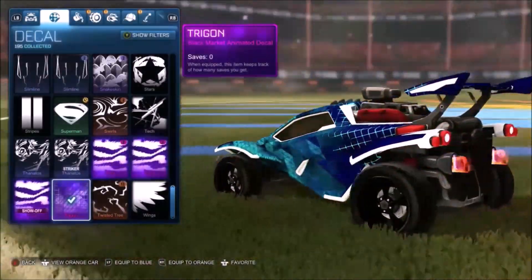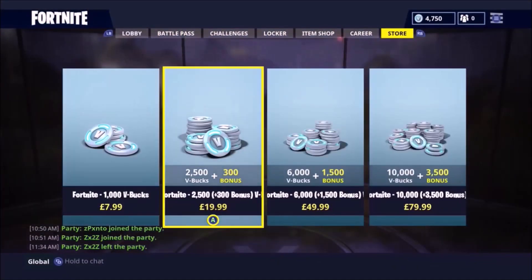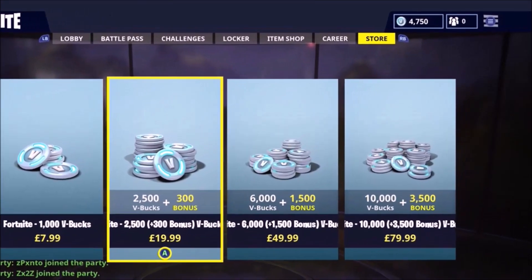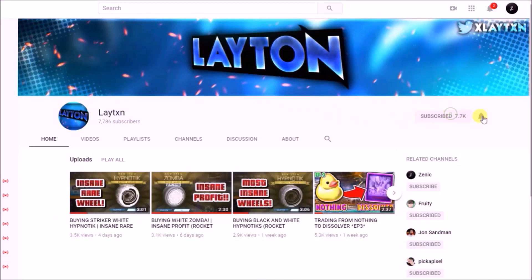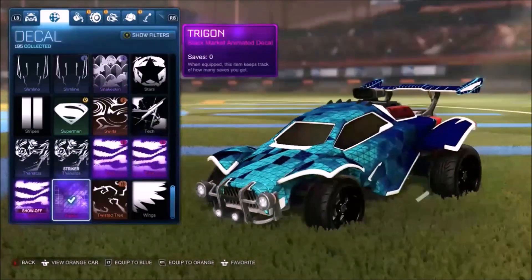Do you guys want to be in with a chance of winning this Trigon Mystery Decal on my card right now, or £20 worth of V-Bucks to spend whatever you want on Fortnite? All you've got to do is subscribe to me and Leighton — link in the description — leave a like on the video and comment your details down below. The winner will be announced in the next channel update.